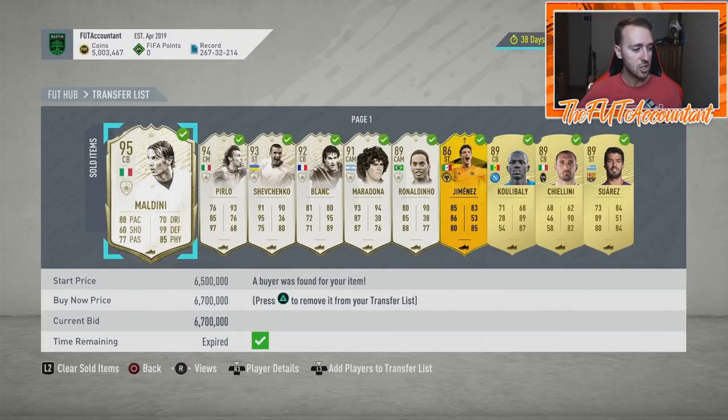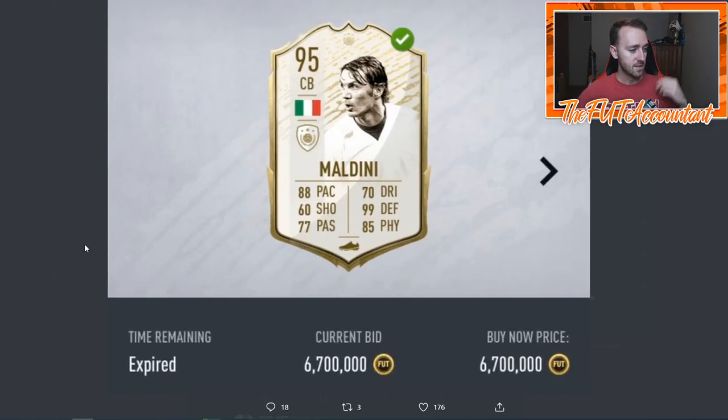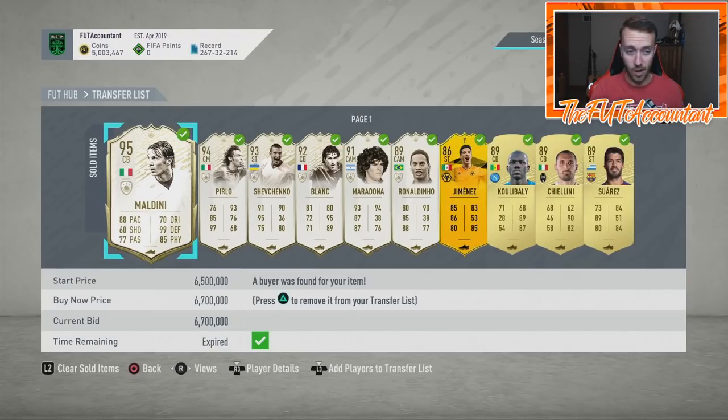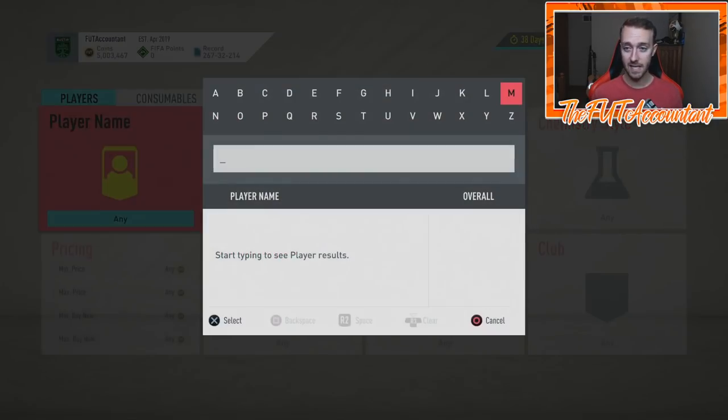This one today was the massive flip I want to talk about, because sometimes you just find these gems on the 59th minute. I sniped this Maldini for 4 million coins flat, sold it for 6.7 million — which is 2.3 million coins after tax — my biggest ever flip on FIFA. I had a big flip about a month ago buying a Prime Moments Raul for a million less than market, but this 2.3 million flip honestly was just lucky.